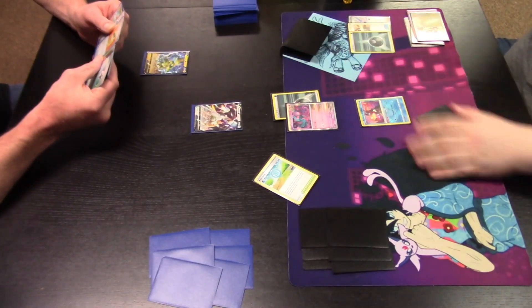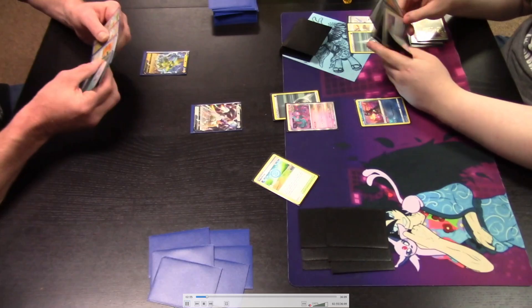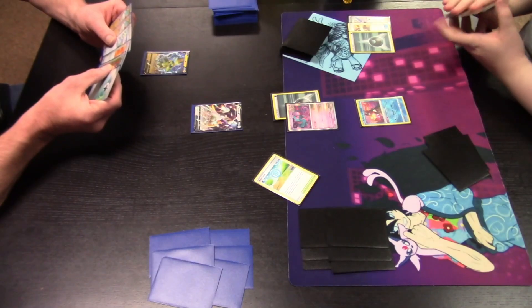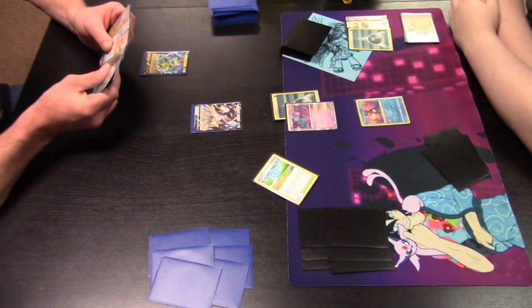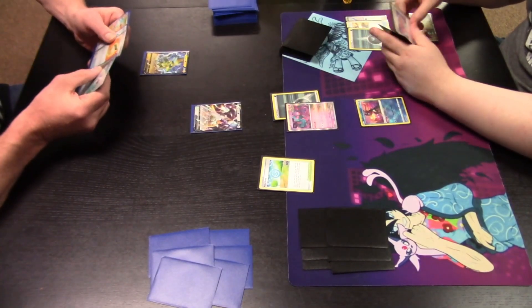Darkness energy is now in the discard pile — that's good because it can be accelerated later. Energy is attached to the active Flutter Mane, and play is passed to our Arceus Lightning player. Flutter Mane has the Midnight Fluttering ability: as long as this Pokémon is in the active spot, your opponent's active Pokémon has no abilities except for Midnight Fluttering. So when Arceus V evolves into Arceus V-Star, it has no abilities as long as Flutter Mane remains in the active spot.